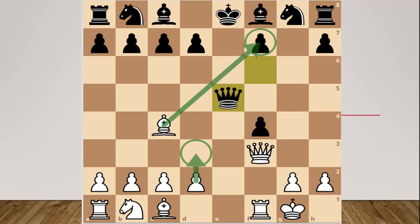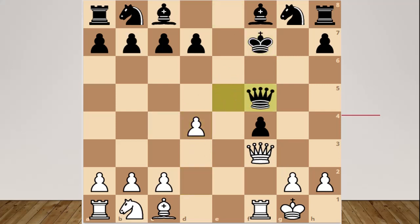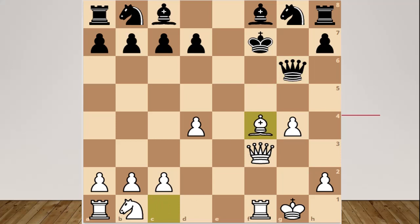Let's continue with Bxf7, Kxf7, D4, Qf5, G4, Qg6, Bxf4, Nf6. In this position, black has slightly better chances.